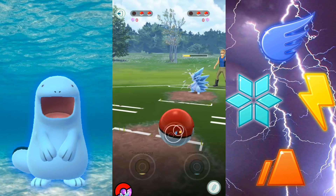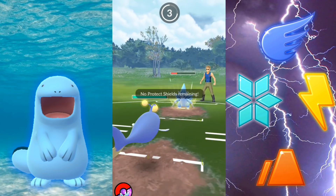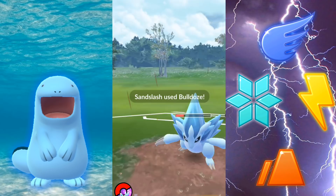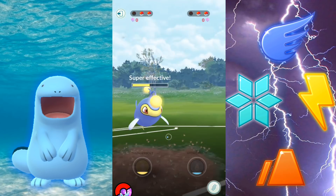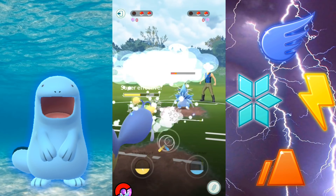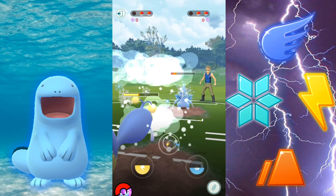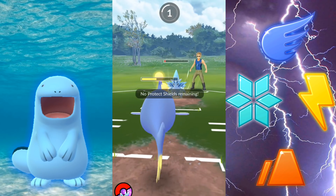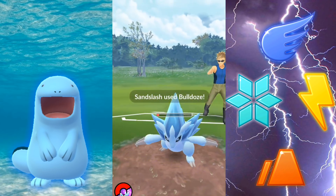So basically: lower the defense, switch, do super effective damage, chip away with your quick move, and then hold your charge. Alright, so this is not going to work in every situation, and it's kind of risky going into a tournament — just want to let you hear the snippet coming up.